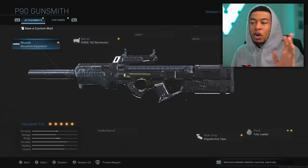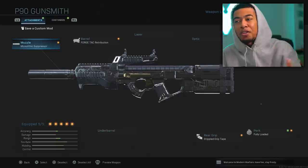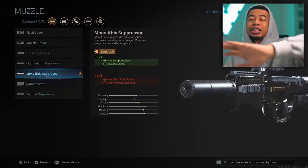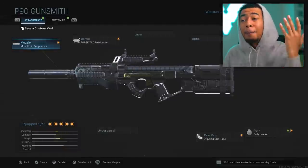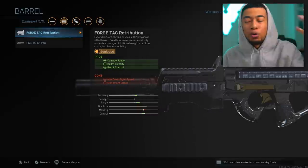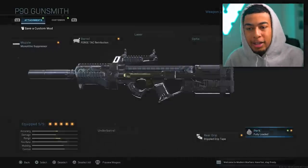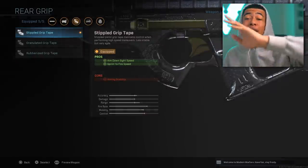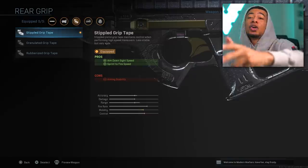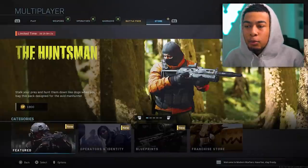So the way you get this weapon is a little different, but first I just want to show you my class with it. This P90 goes crazy. I've got the monolithic suppressor — it increases the damage range, which is crazy, whilst also being a suppressor. Then I've got the forged tack retribution which increases the damage and the recoil control. You've got the fly strap so sprint-to-fire speed is quicker. You've got the fully loaded for more ammo. And then the stipple grip, which I put on every weapon — it helps you aim down sights quicker and sprint-to-fire speed too, so you're pulling up your weapon really quick to win those gunfights.